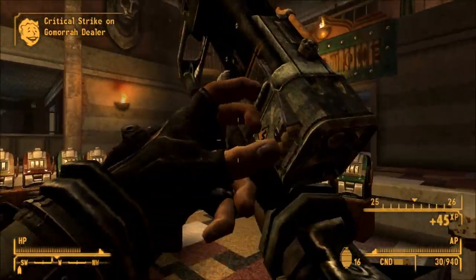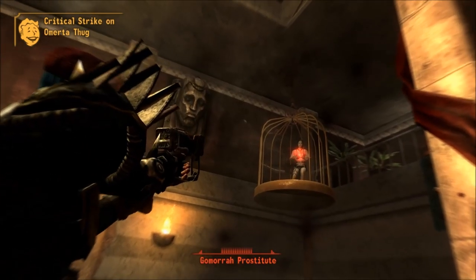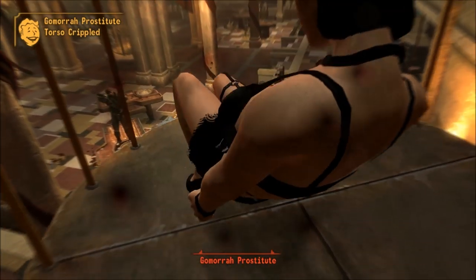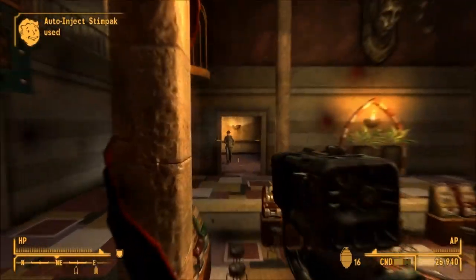The pistol won't appear until the proper sequence of conversations have taken place. You cannot just go to Scorpion Gulch and find it there — you have to be doing the quest to find it there. Some notes: as it is a quest item, the weapon will not be removed in instances where your weapons are taken from your inventory while entering certain locations, such as holdout weapon locations or the Sierra Madre.